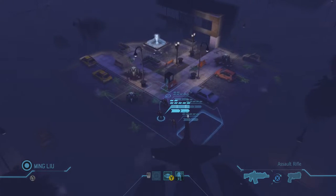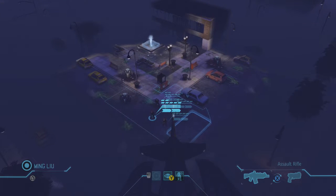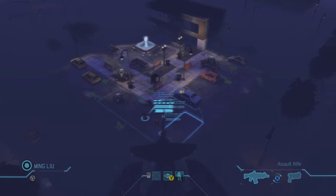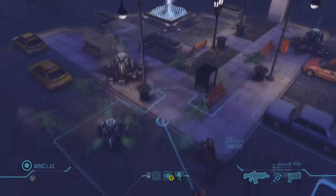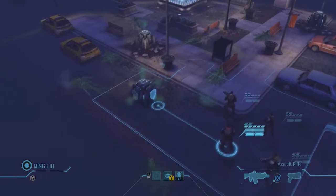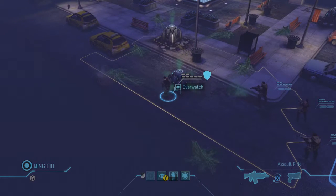We're gonna zoom out and get a good look at where we're at. They've all got assault rifles. The aliens could literally be anywhere in front of us — left, right, in front. We're gonna go ahead and get some good advantage. I'm just gonna move up a little bit and put myself in overwatch.